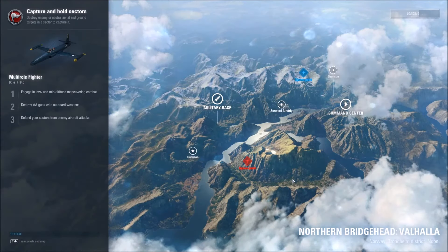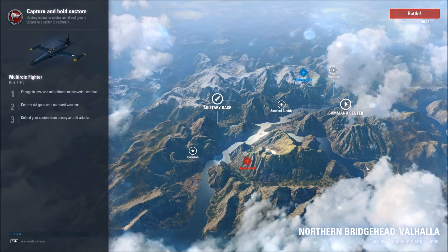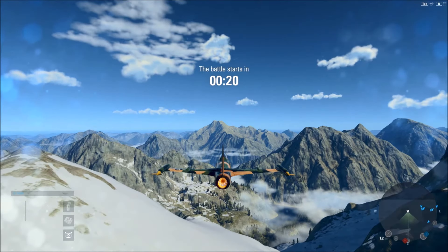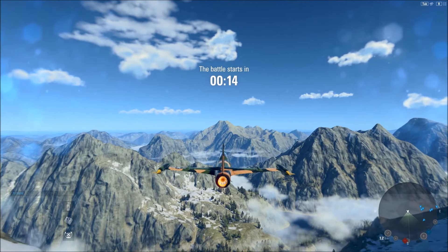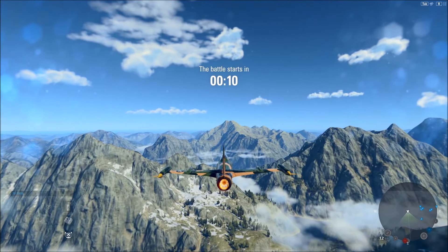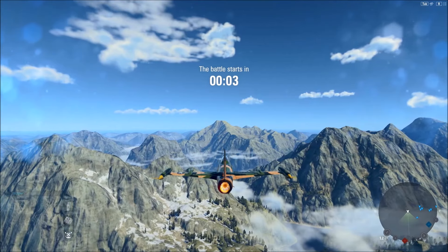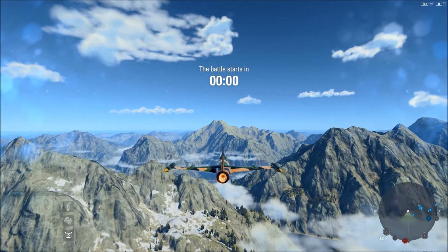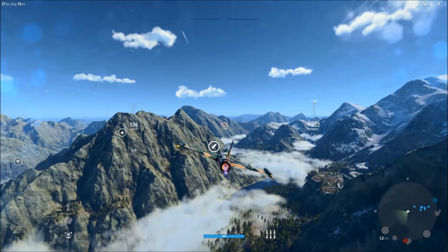We have drawn the Northern Bridgehead Valhalla map. We are first going to head over to the military base and try to secure that. This aircraft does have a long engine boost. The one thing I wish it had that it doesn't is the consumable that resets the engine boost — some of the heavy fighters have that and it's a really nice feature, but unfortunately this aircraft does not.